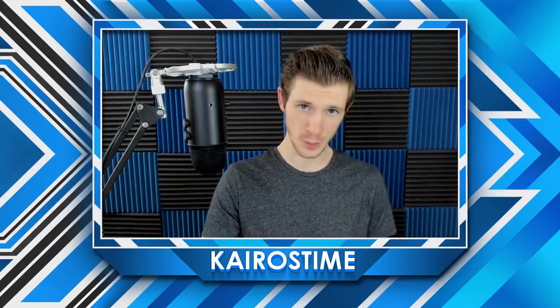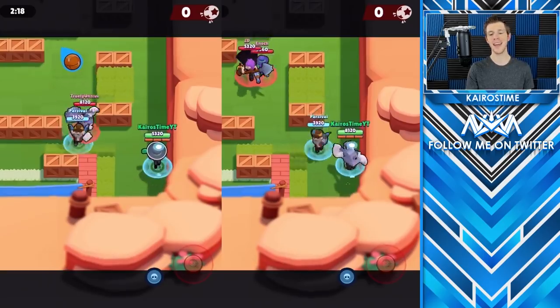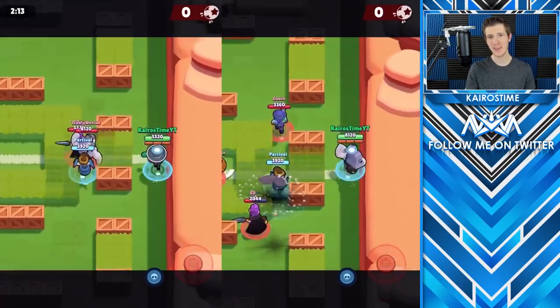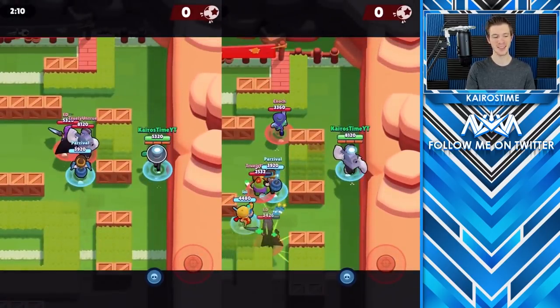Coming in 9th place, we have Frank. Frank has a medium walking speed but does not gain any advantage from his attack, super, or star power in any way. In fact, if he uses his star power or super, he'd actually be last because it slows him down.